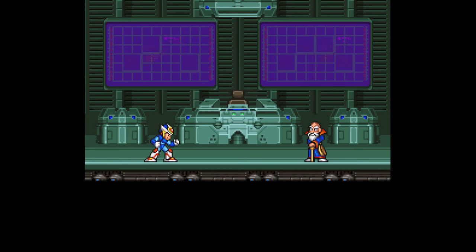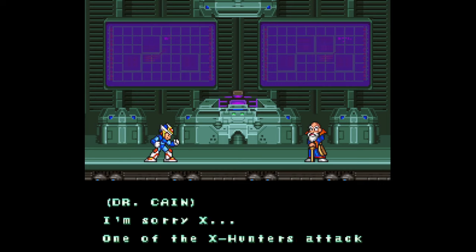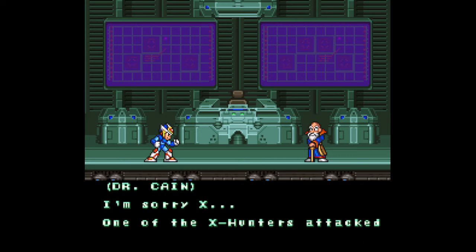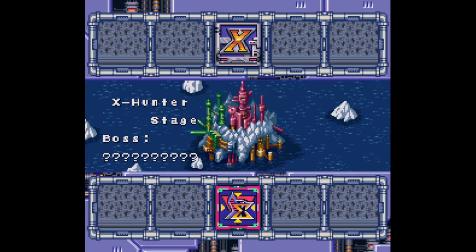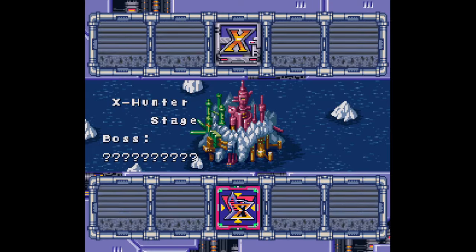Now you're done with the eight Mavericks, and you'll get a cutscene where Dr. Kane tells you he's located the X Hunters' base at the North Pole. You can now start the fortress stages, but you can still backtrack to any of the previous stages to grab items or upgrades, or to refill your sub tanks. You can do this in between the fortress stages too, so feel free to use them up and then restock before the next one.